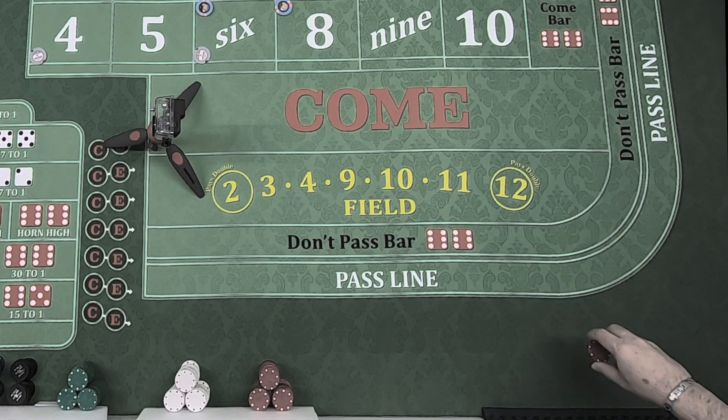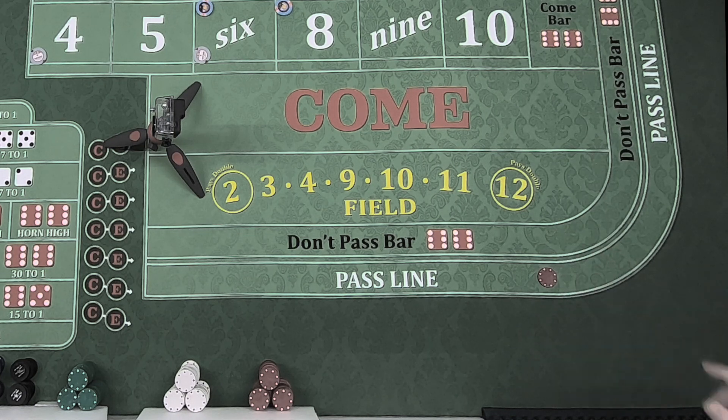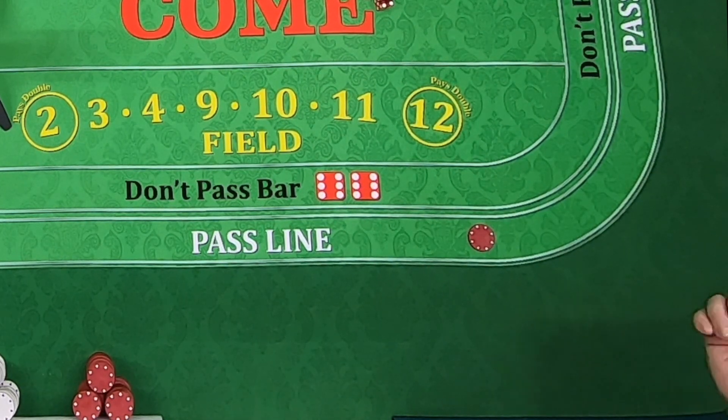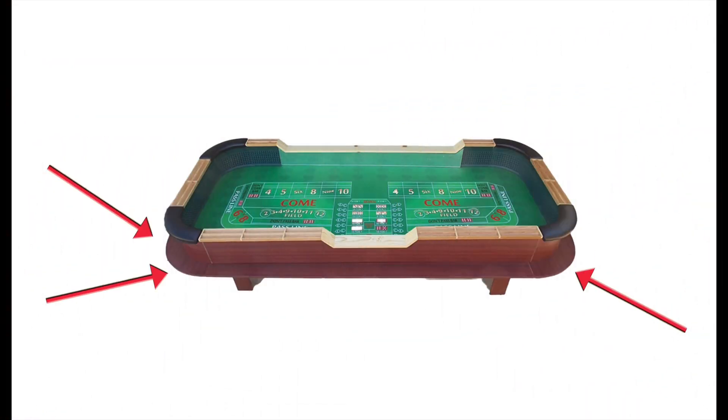A few table etiquette tips. Unless you're actually reaching down to place a bet or pick up chips, keep your hands out of the table area. You don't want to become that person with your hand dangling, or a cigarette, or drinks hanging over when the dice are thrown. While you're playing, you are able to smoke or have a drink, but you cannot have your phone. If you need to text or use your phone, just take a step back away from the table. There's also a small shelf on the outside of the table next to your legs for keeping your drinks and other stuff.